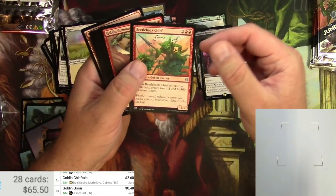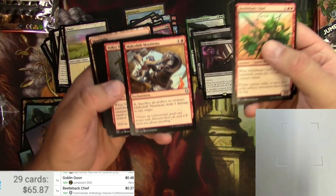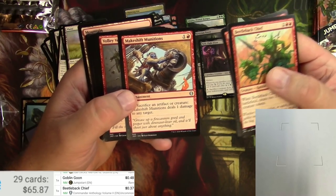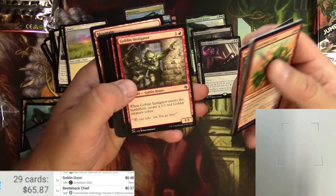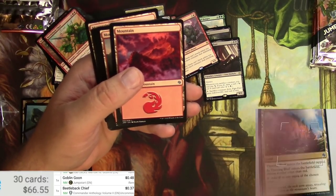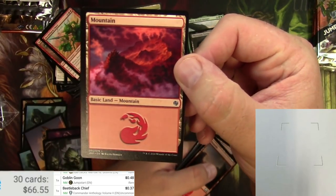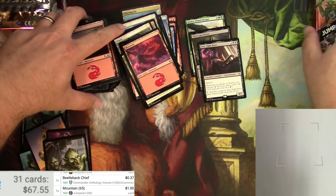Beetleback Chief — not worth a lot. That creature looks like a monkey but I guess that's what Ixalan goblins were like. Volley Veteran, more goblins — goblin rogues, goblin scouts, goblin warriors. Thriving Bluff again. And then the goblin Mountain — you can see them all swarming over the mountain — at about a buck. Some regular Mountains too. Last two packs!